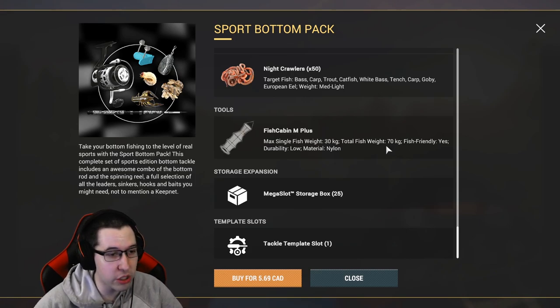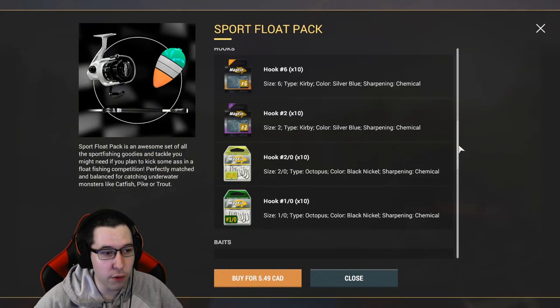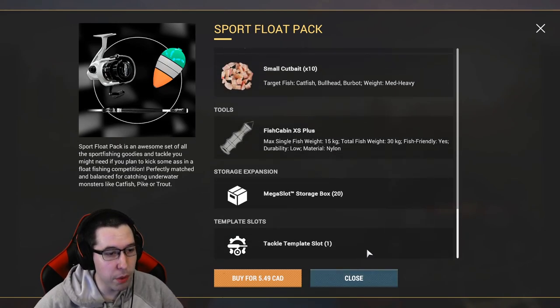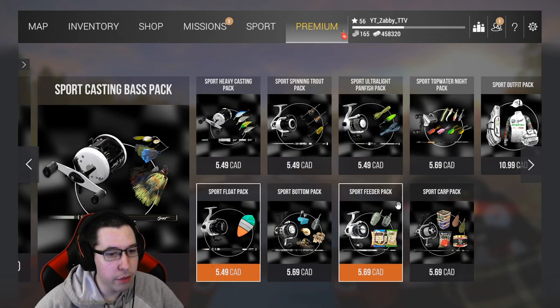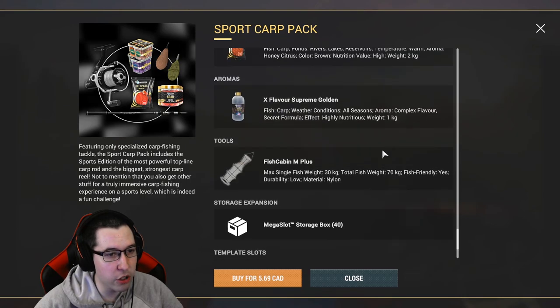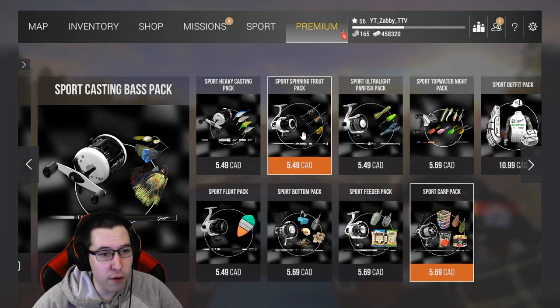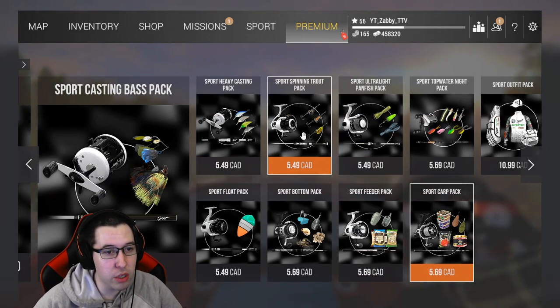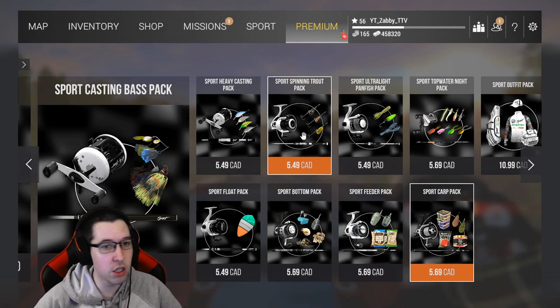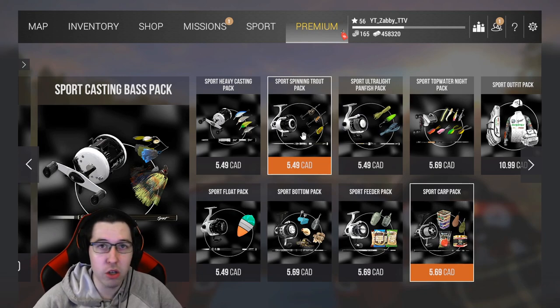The keep net is 740 kilograms — about 140 pounds — not bad. It's only $5.69 Canadian, very good. If you want something else, they have the same thing with float rods with a different keep net, and also a carp version with a very good carp rod. It really depends on what type of fishing you're into, but for 5-6 bucks you get a pretty decent rod setup you can use until around level 50. If you're just trying out the game and want to spend 5-6 bucks, there you go.